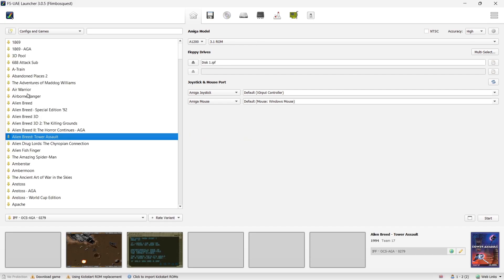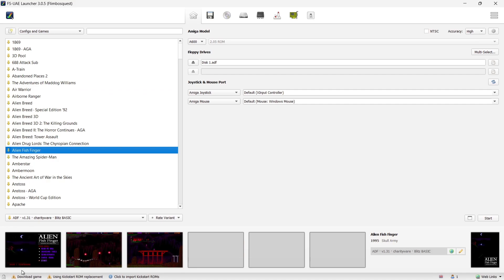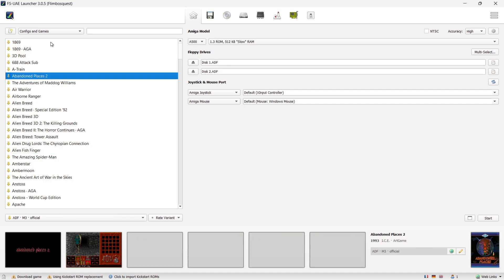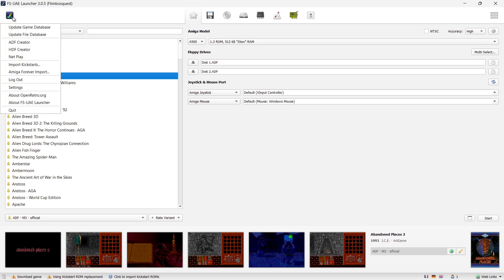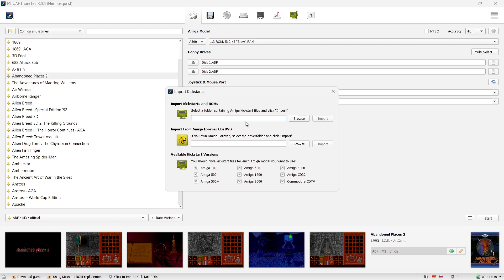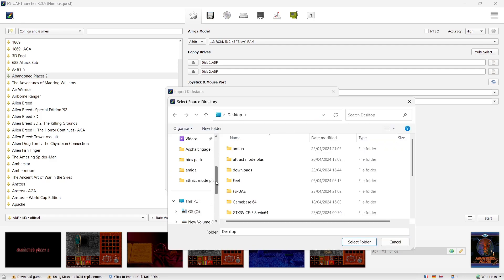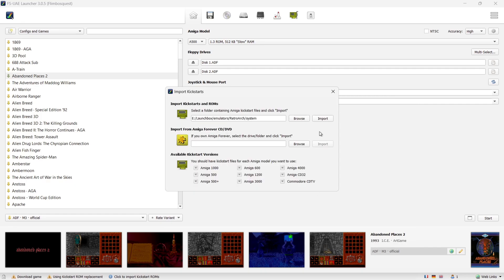Once scanning is finished, you'll find lots of games listed on the side. It will also advise that you need to import kickstart ROMs. Go back up to the Amiga tick and select Import Kickstarts. If you have a physical disc of Amiga Forever, pop it in and browse for the kickstart ROMs. If you only have the digital version, go to Browse, locate your kickstarts, and hit Import.